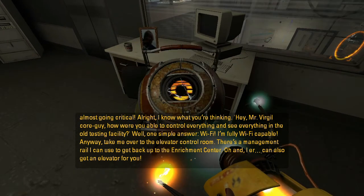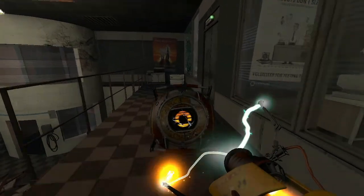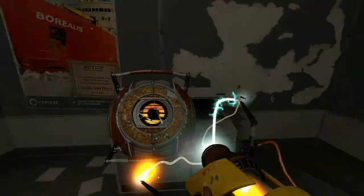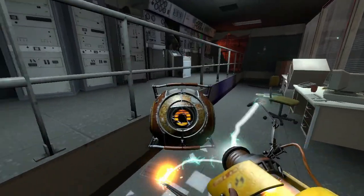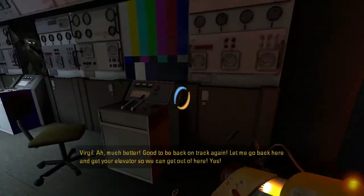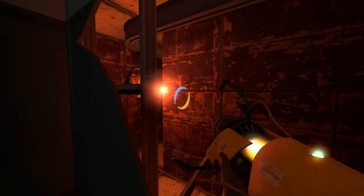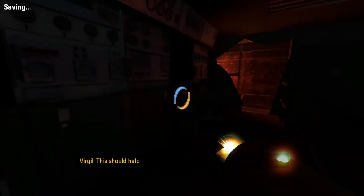And I can also get an elevator for you. There's a whole bunch of stuff to look at here, but I think we need to go to the control room. It's on rails now.